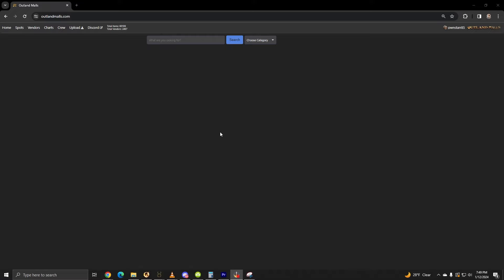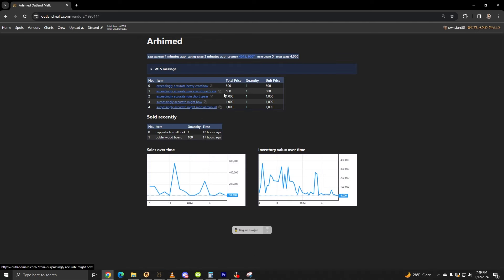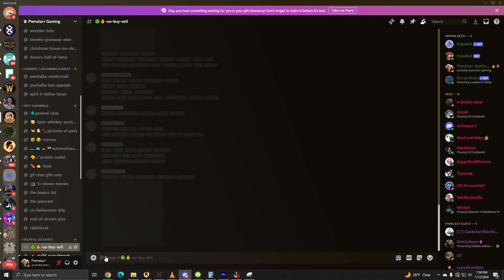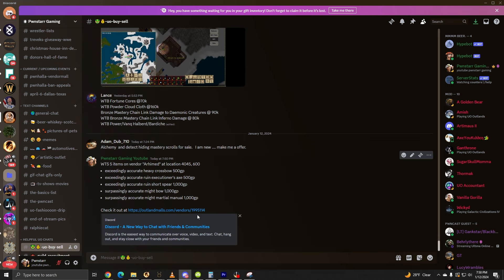Really helpful, for sure. Moving on to the Vendor tab, this shows all vendors on the website, sorted by Most Recently Updated. If you find your vendor on the list, you will notice items listed as well as price. Below that are charts — one being sales over time, and the other being inventory value over time. You will notice this tab here that shows a 'wanting to sell' message. By clicking this, it will display a message you can copy-paste in various Discord slash-sell channels. This saves you so much time when you're posting in Discord.